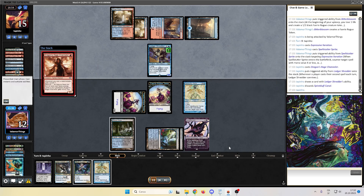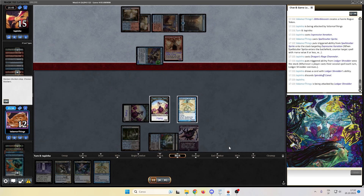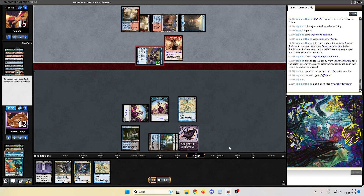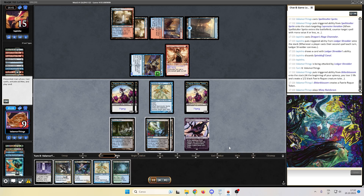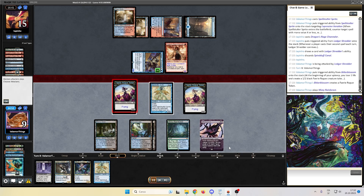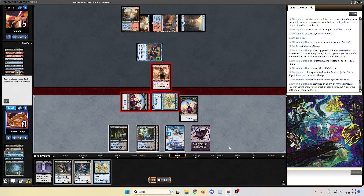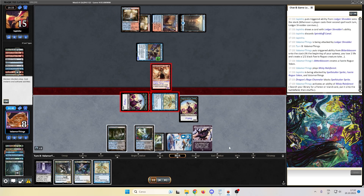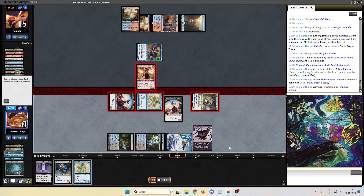Opponent plays a Channeler, conniving, discarding a Spire Bluff Canal. Opponent attacking, we take the damage. We really need the fourth land. Yes, here comes the fourth land — maybe we can do it guys! Opponent blocks Spell Stutter Sprite. We fetch, we take back one Fairy token, and we Ninjutsu the Fallen Shinobi. This is happening!